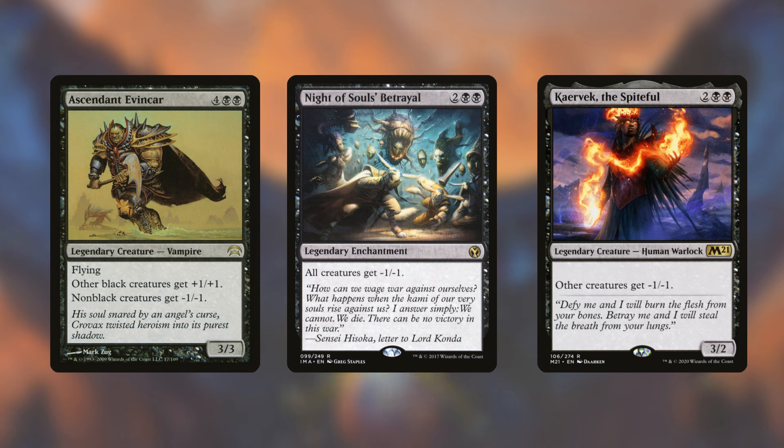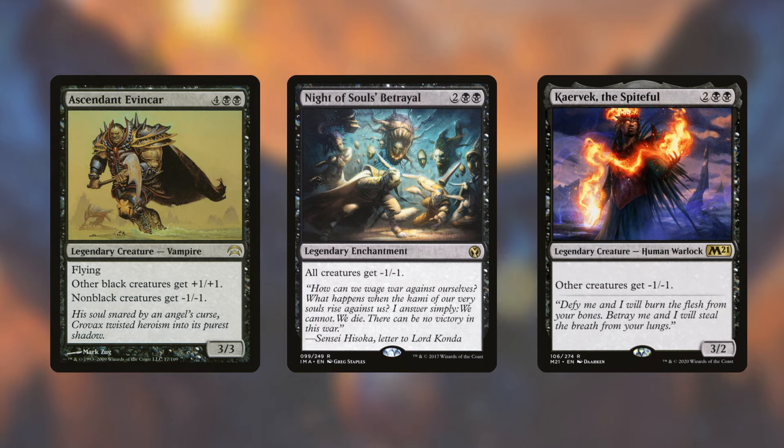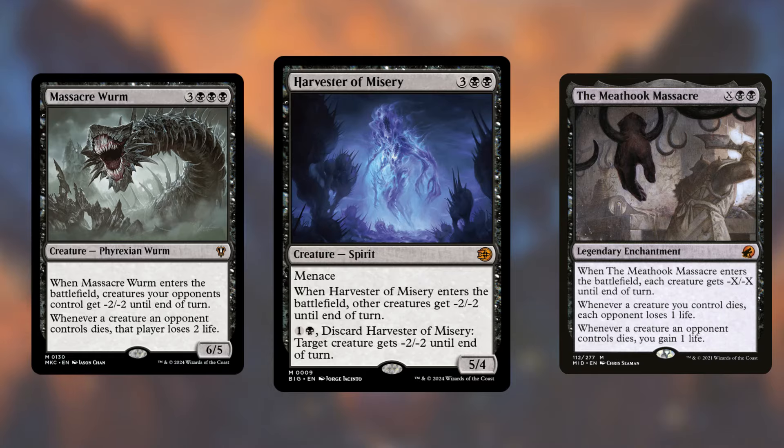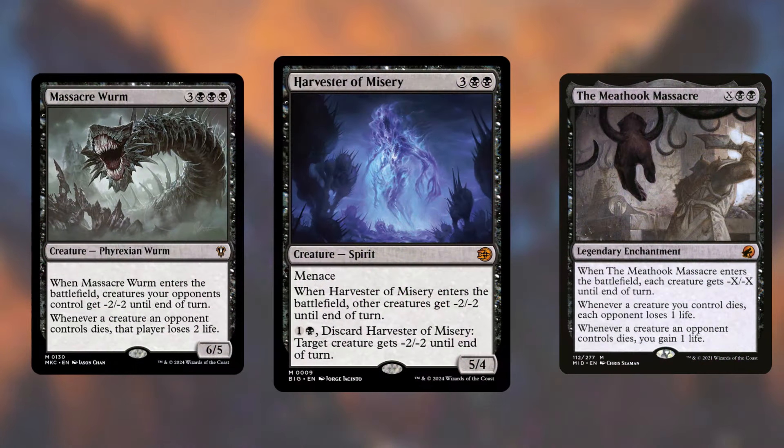Just remember, a lot of people may not want to play against this type of strategy because many people play creature decks, and not a lot of people want their creatures permanently removed. Maha could be a potentially salt-inducing commander if you have those world effects, but if you use one-time ETB effects instead, that would be more okay. Some ETB examples are Massacre Worm, Harvester of Misery, and Meat Hook Massacre.